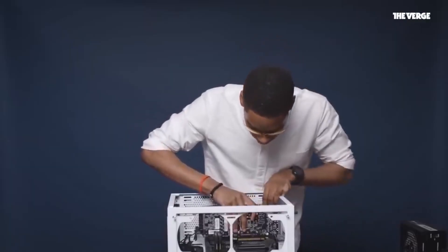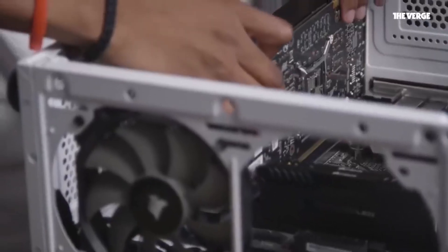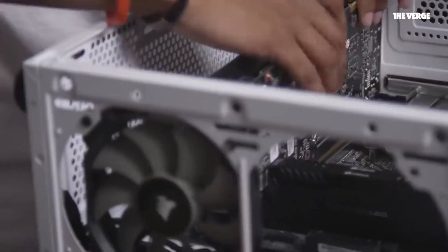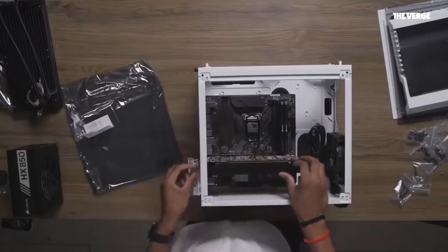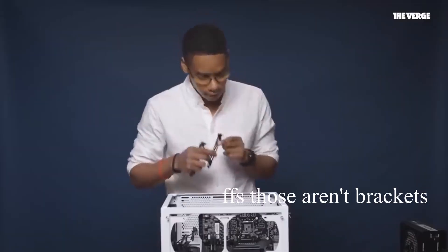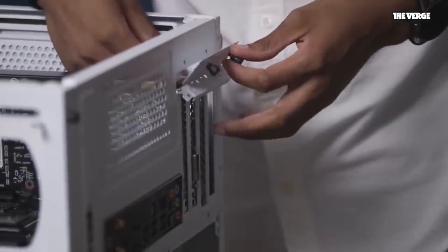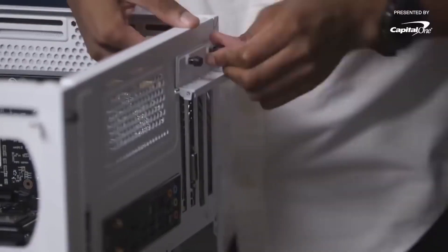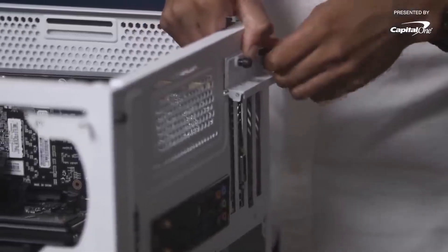Which lane you choose depends entirely on what other parts you're going to put in the system. I'm just going to pick the top one because the SSD is at the bottom and I don't want to cover it — I just think it looks nice. Click down. Take your remaining brackets and just put them in the spots that you haven't used. You don't have to screw these in; they get bolted down by the back end bracket, and your GPU is installed.